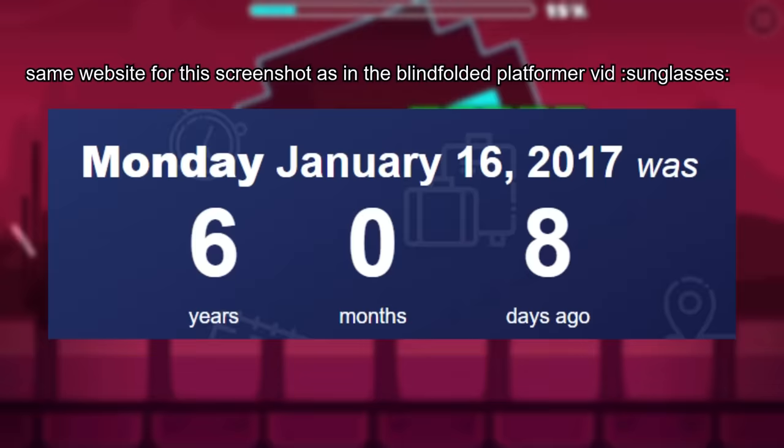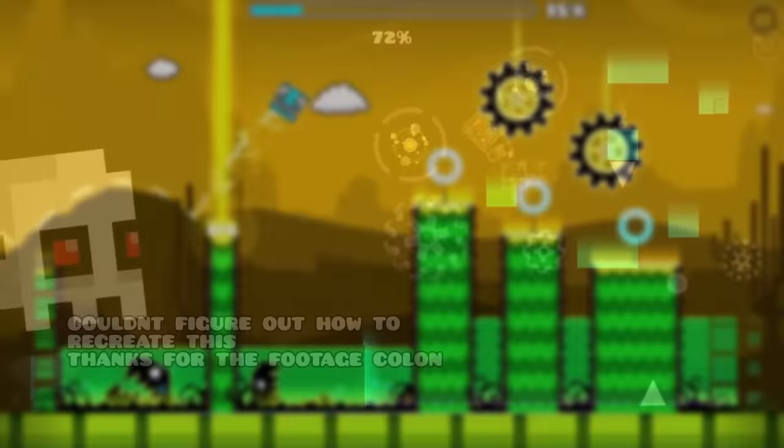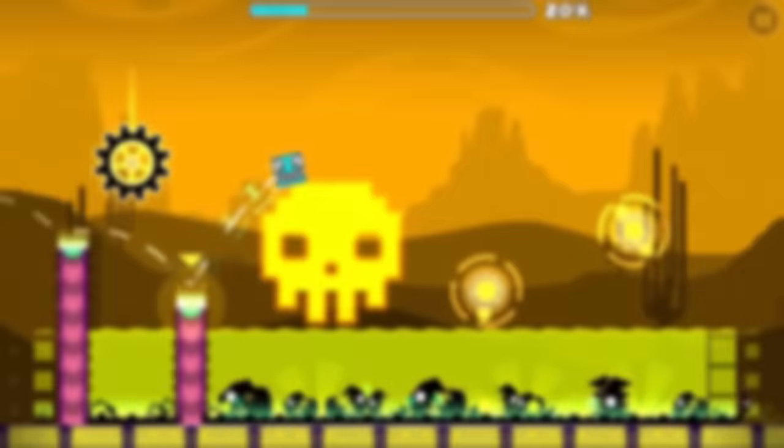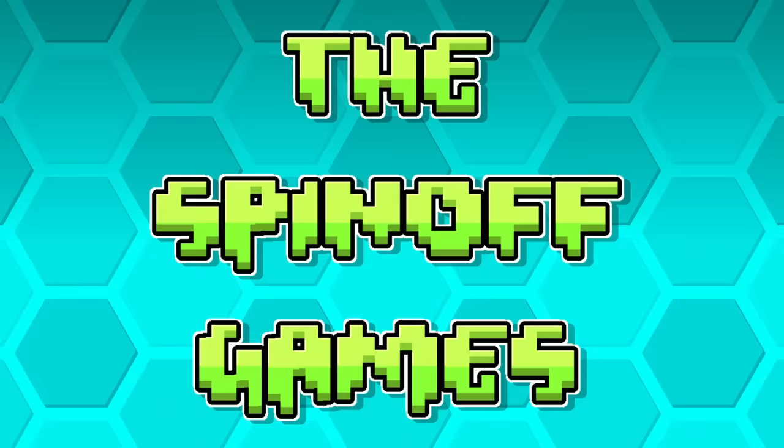Geometry Dash 2.2 has been in development for over six years now, and given that weight and how many bugs persist in the leaked betas of the update, I really don't think we need to add to the current stress that Rob is under. So instead, I'm going to posit some ideas for potential additions or improvements for update 2.3, and we can start building up his future stress. This video is only relevant if 2.3 ever comes out.